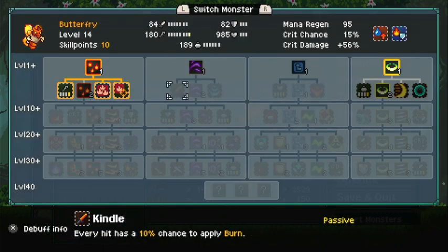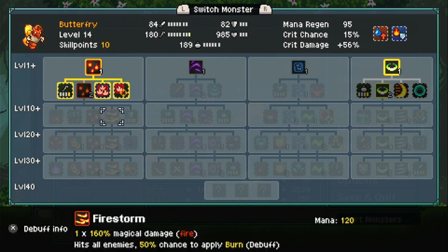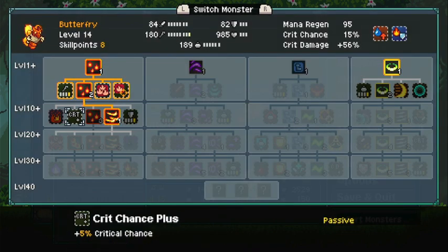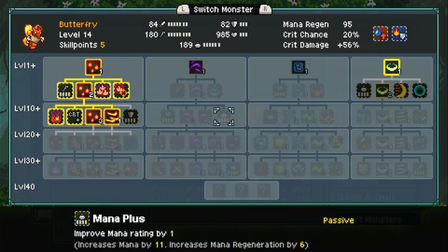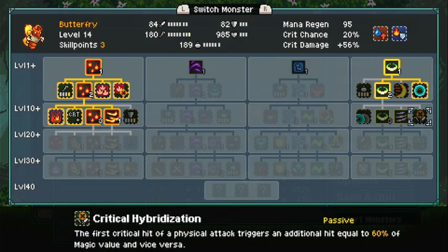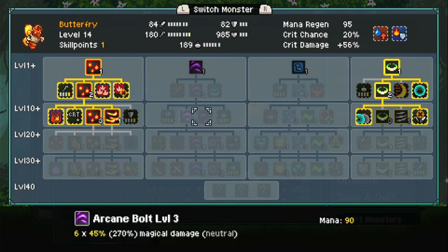Let's see his perk tree — 'Cleansing Burn: when an ally applies burn on an enemy or when an enemy takes burn damage, 75% chance to remove a buff.' Oh I likey. And this is kind of how it goes — you start looking down the list and you go 'this isn't going to do much... oh wait a minute... oh wait, there's this other thing over here... oh wait this can be...' and you just keep noticing all these little fun synergies. It feels very very good.